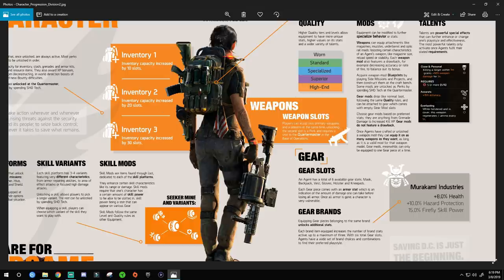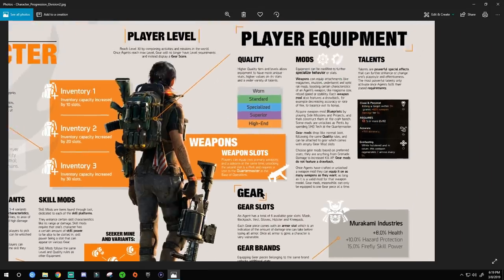Weapon slots — you get two primary weapons. You also have a third weapon slot which is your specialist weapon, not including your pistol sidearm. So you have two primaries, your pistol as a sidearm, and then your specialist signature weapon as a major weapon. You do get two different weapons you can use outside of your specialist.